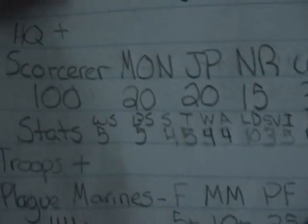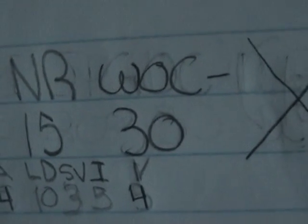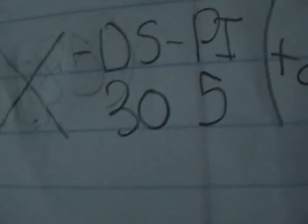Basically, I have the Mark of Nurgle — pretty self-explanatory, plus one toughness. Jump pack makes him move 12 inches as jump infantry. I have Nurgle's Rot, which is a psychic ability, and Wind of Chaos, another psychic ability. I have Demonic Seed, which gives me plus one attack and plus one to wound.